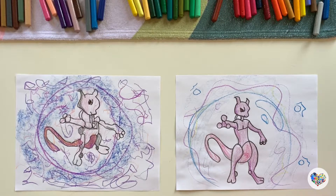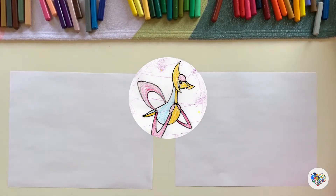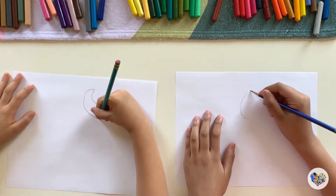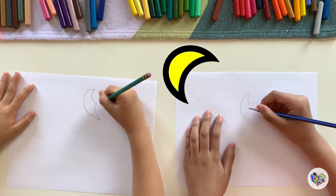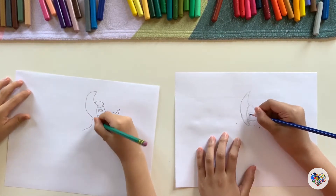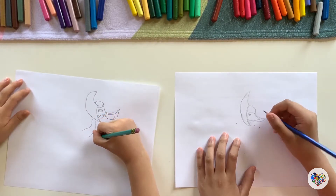Next, we're gonna draw... what's her name again? Cresselia. Okay, let's draw Cresselia. I think it's named Cresselia because it's named after the crescent moon. Cresselia is supposed to look a little elegant and celestial. What does celestial mean? Like magical.